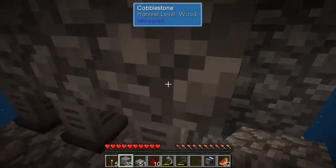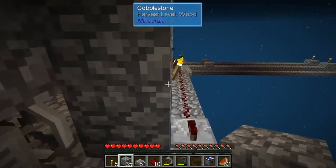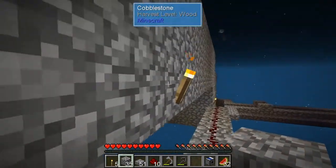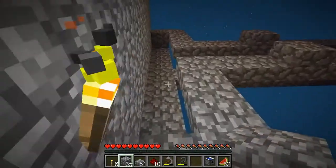Now we just need to run this little redstone line right behind it for symmetry so nothing spawns there. We close this up. There's quite a bit of light in there - I think it comes from over here, I'm going to have to get rid of these torches. This should work, I hope.